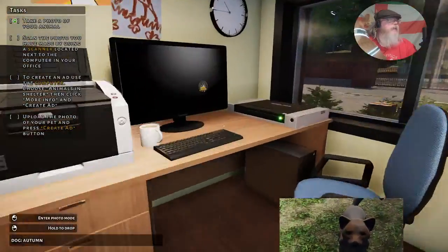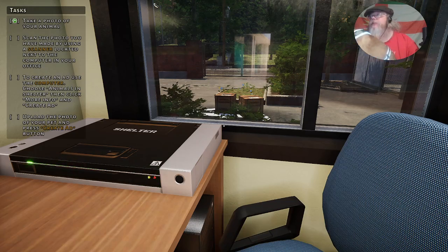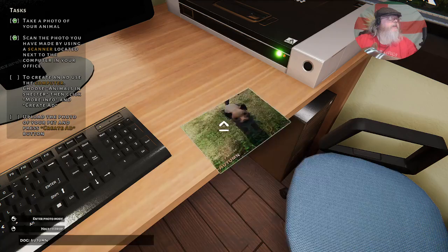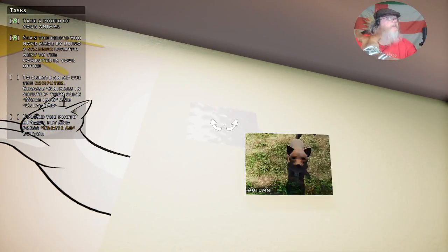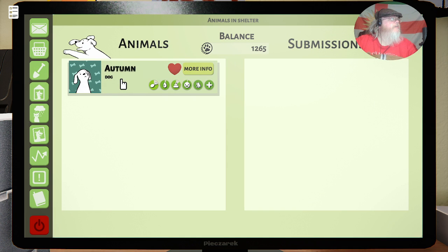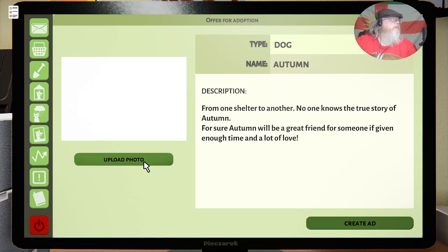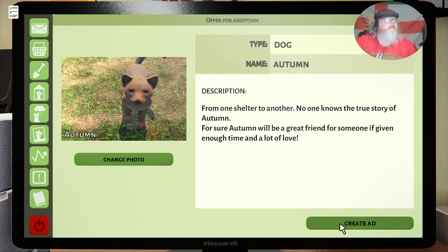With that, let's go to the scanner. It prints it back out for you — pick it up and pin it on your wall if you want, why not? And then it's in here under 'Animals in Shelter.' Let's create an ad, upload a photo of Autumn there we are, select and create the ad.